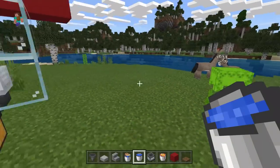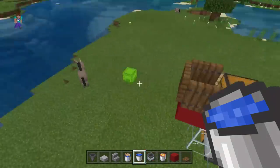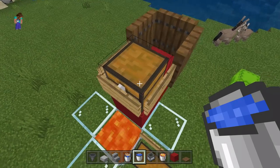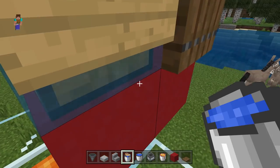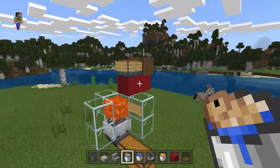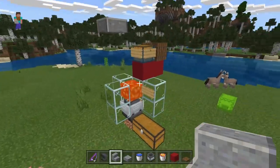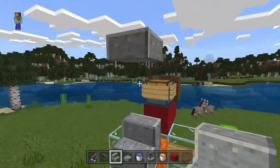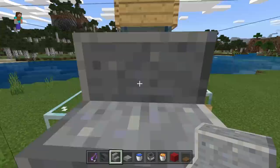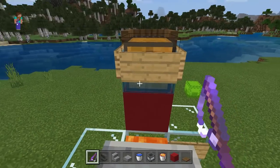Now for the final step: grab your stone step, your half slab, your cod in a bucket, and your normal water. Flood the chest with the normal water bucket — crouch to place it from the side, not from the top, and put it at the bottom. Then put your cod in a bucket at the back. Place the stone step just there and a half slab at this height right above the step — this prevents you from ever falling into the lava while AFK fishing.